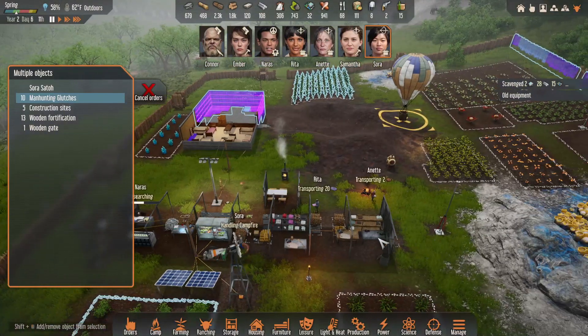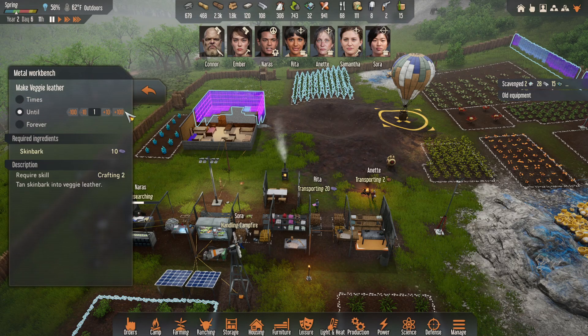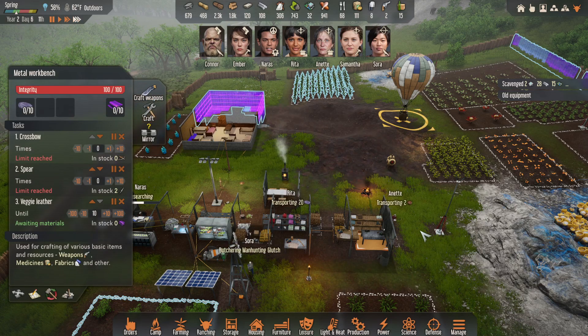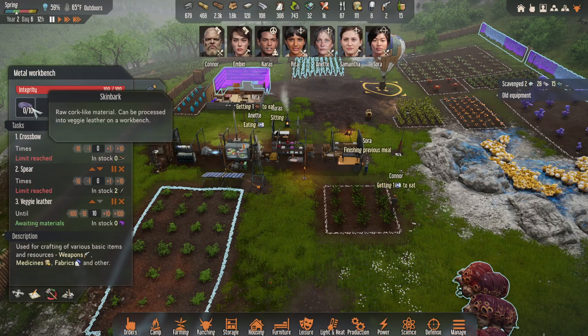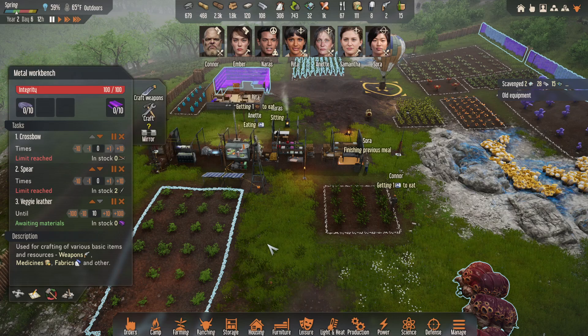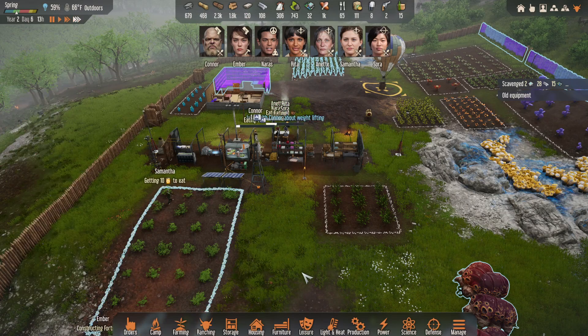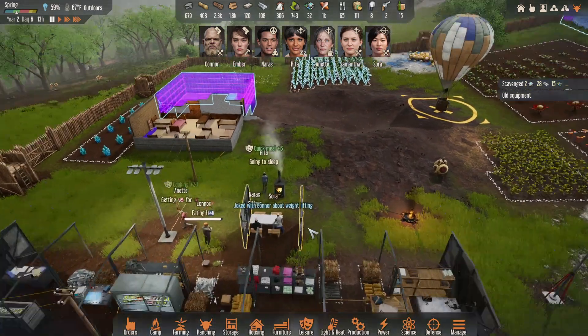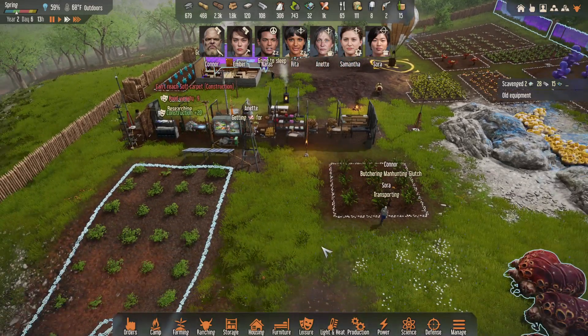I wonder if we can make — have we researched being able to make veggie leather? We can — veggie leather! Heck yeah! Like, until we have 30 of it, that sounds pretty good. Is it 10 of it makes 1? Because if 10 of it makes 1, maybe we just make 10 and go from there. It says it's gonna need 10 to make 10, I think. You know what, let's make 30. Joked with Connor about weightlifting — is that Sora? Sora just asked Connor, do you even lift bro? I love it! Sora might become one of my favorite colonists.